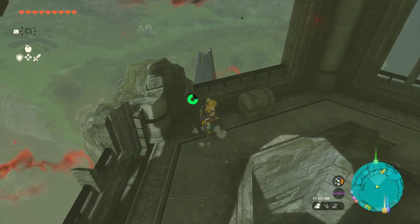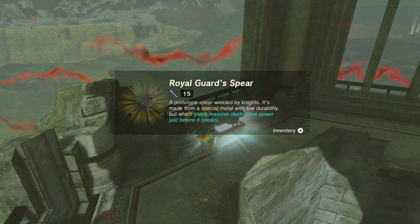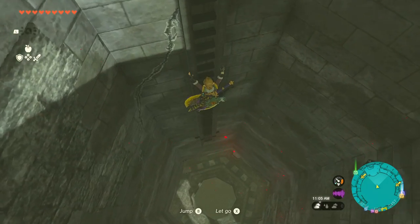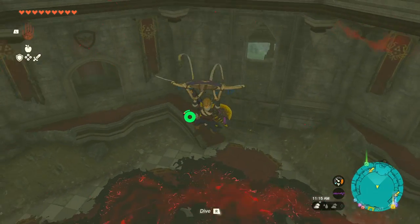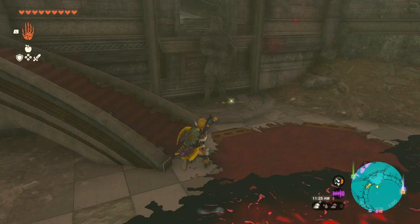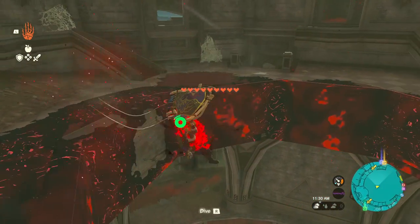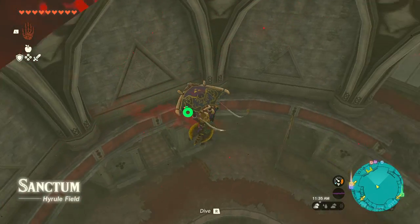If you manage to land on the tower, you can open a chest that is going to contain a royal guard spear, which is a very powerful spear, but that's not the strongest weapon we're looking for. Climb down a couple of floors and you're going to find a royal broadsword, which is a pretty powerful weapon, but again not the strongest one — it's just one we're going to pick up on our way there.